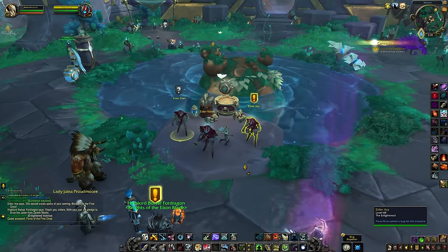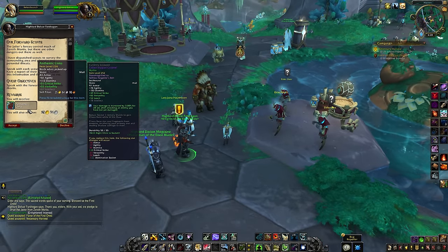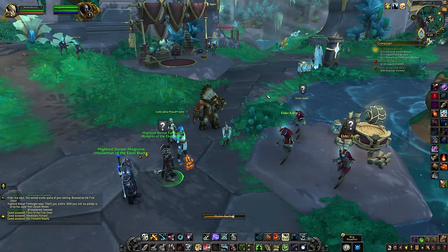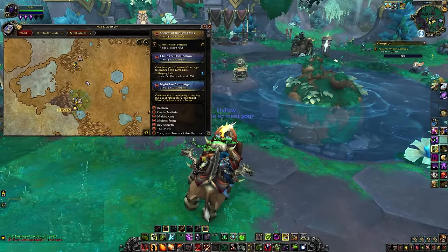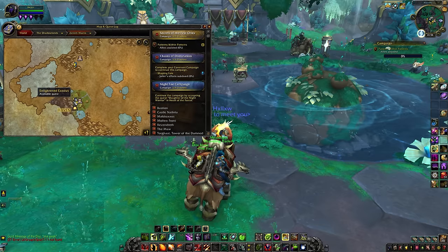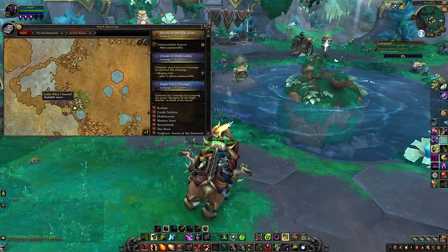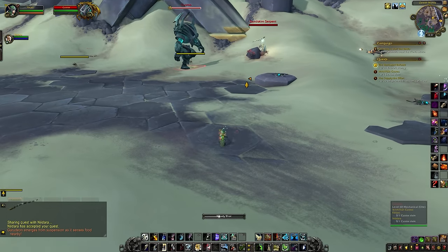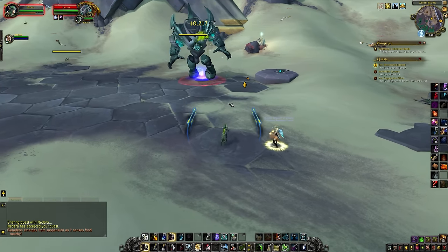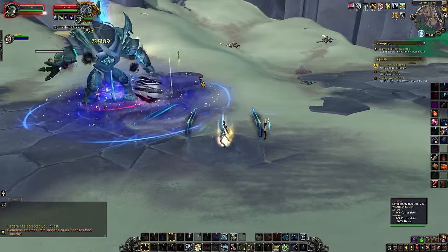After that, each week that goes by will unlock new chapters of the story, and you can expect to get about 500 reputation per week from main story quests alone, so be sure to keep up to date with the campaign as the weeks roll by. There are also various side quests available in the Zereth Mortis zone — if you see an exclamation mark on your map, go ahead and work through those storylines as well. They're needed to unlock flying, you get some nice rewards, and of course they'll give you some reputation. You can expect a few hundred reputation points for each side quest chain you complete, so they're definitely worth doing.